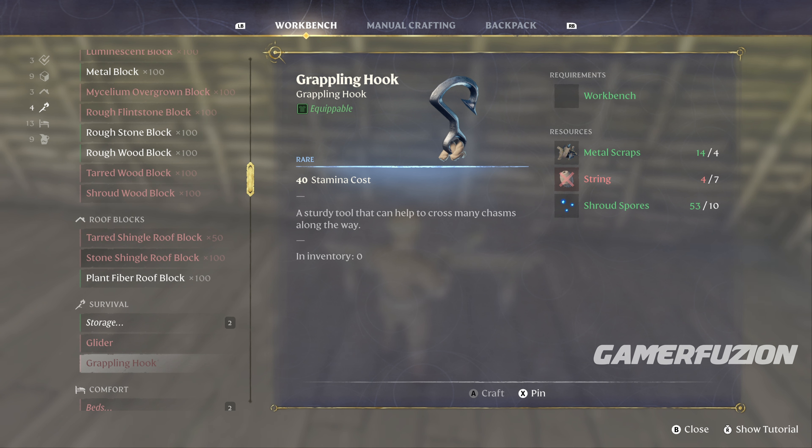Metal scraps — I'm going to show you where to get them right now. Later in the game, you'll find out that you're going to be able to get them by killing different enemies. Those are the blue guys, but they have to have metal type armor on them. If they don't have it, then you're not going to be able to get it.